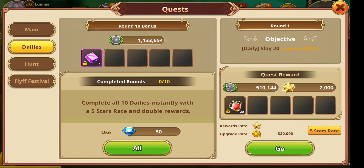And then we're going to start with the dailies. These dailies - if you have the money, you can see the upgrade rate here is 320,000. Always upgrade these to 5 stars so you get more experience and more stardust.